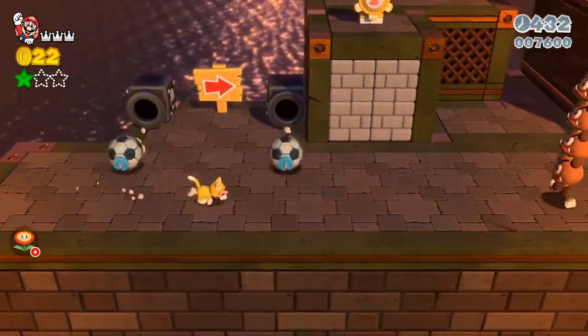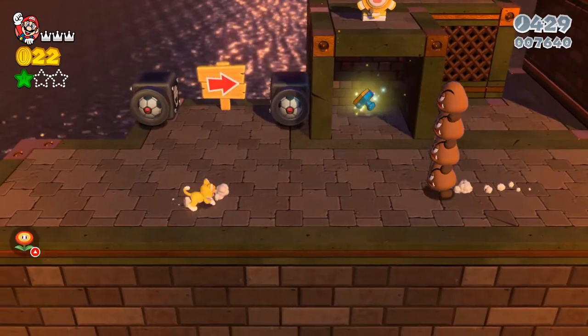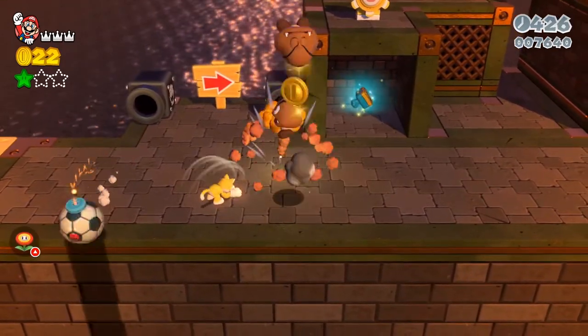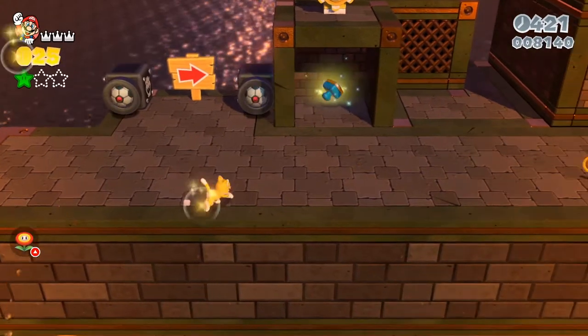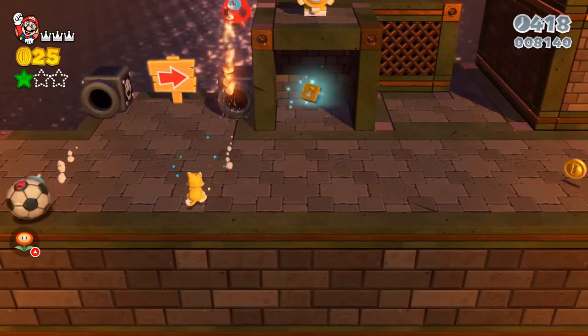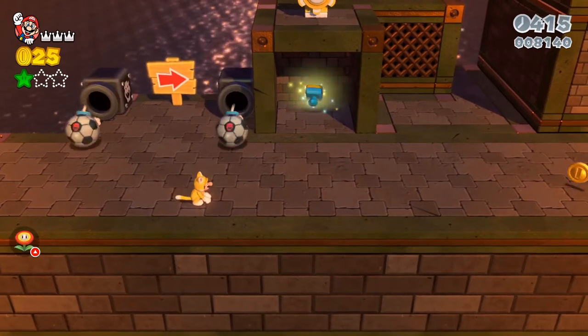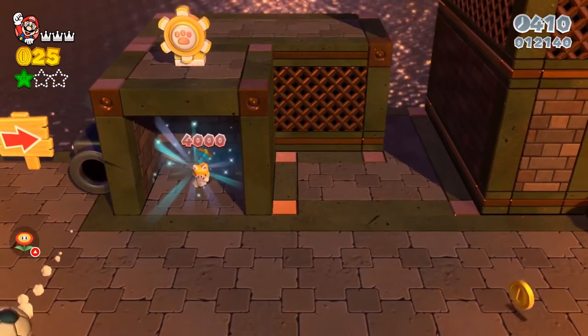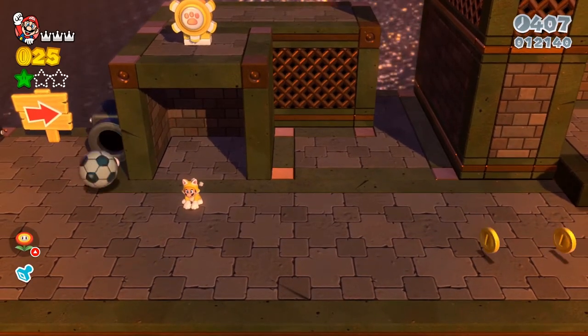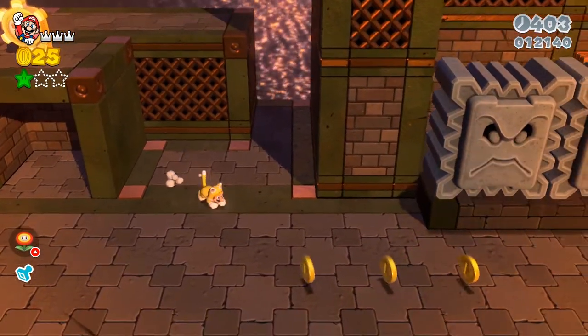Here you want to line yourself up in order to break those bricks over there — it happens so fast, but break those bricks out of there. It's kind of easy, you just want to do it at an angle almost so you can break this wall right here and get inside and get the sticker for the level.